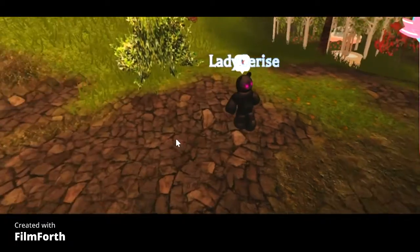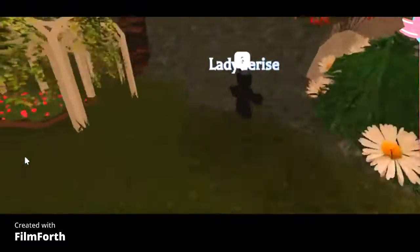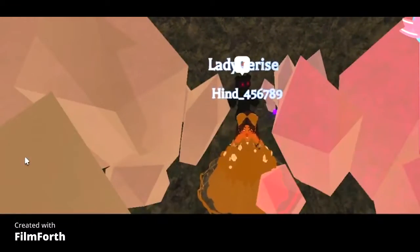Hey everybody, I want to show you how to do this class. The first thing — I went in this cave and found this little bubble gem.